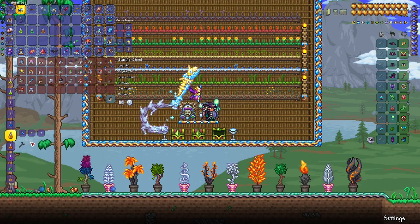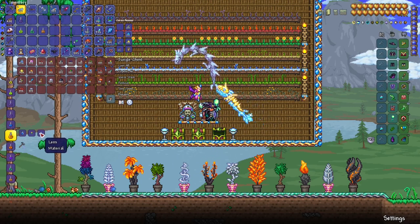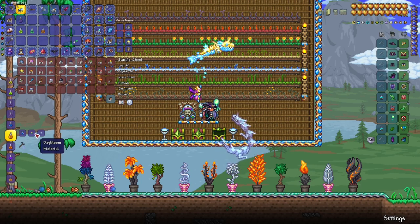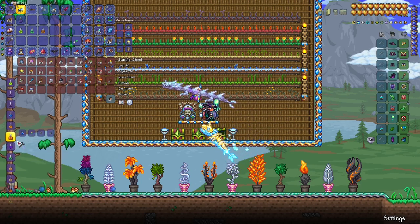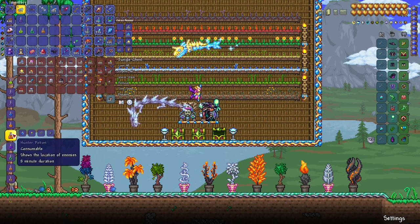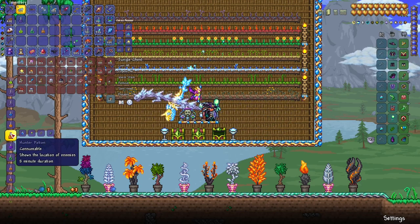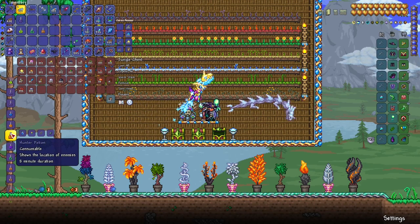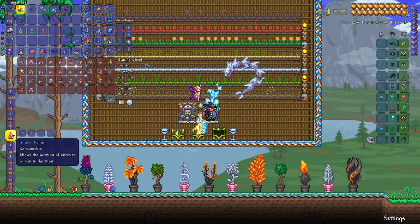Archery potion is super useful for rangers — all you need is a lens and daybloom. Lenses are fairly common and drop from demon eyes at night. Hunter potion is one of my favorite potions in Terraria. It lets you see both enemies and friendly creatures on the map. It needs shark fins, daybloom, and blinkroot. I use it during boss fights and pretty much throughout the game for exploring the map.